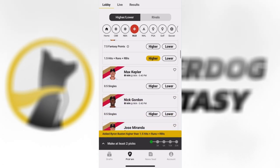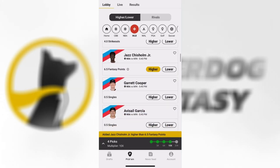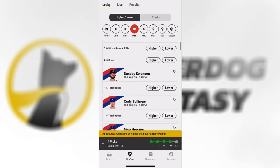Underdog Fantasy — we're back again for another season. Make sure to use promo code GOMES; you'll get a $100 deposit match. They've been going to a lot of new states — I'll show a map right here of where they're located so you guys can get in on all the action. I highly recommend utilizing the insurance feature. That way, if you do a five pick'em slip, you can afford to get one wrong and still get paid out, which is a super cool feature they added last year. My favorite way to play is just put a couple bucks down, put a five slip in, bet like $5. It just makes games way more fun to watch, especially if you're a fan of a bad team. Use promo code GOMES — Underdog Fantasy — for a $100 deposit match. Thank you to them for sponsoring us this year.